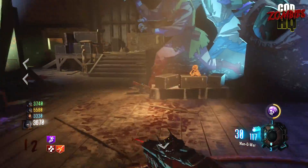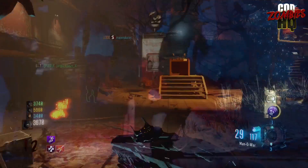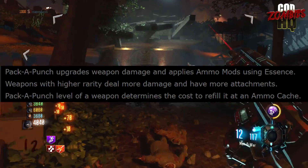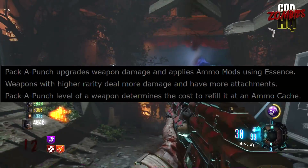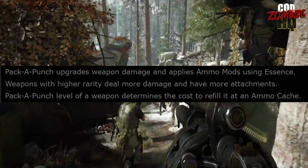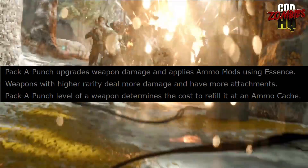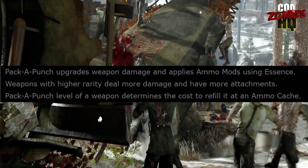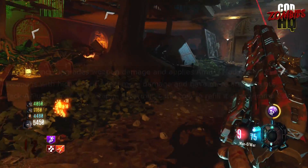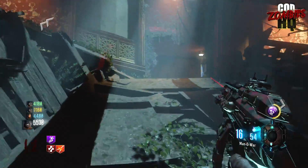We don't know exactly what those secondary PAP abilities will be, but apparently there's going to be some kind of mechanic called essence. It will be this essence that determines either what kind of, or possibly the strength of, the secondary PAP ability you get when you Pack-A-Punch a weapon for the first time. Weapons with higher rarity will deal more baseline damage and will have more attachments.